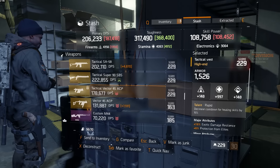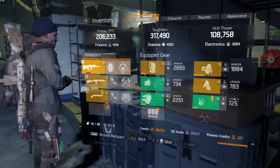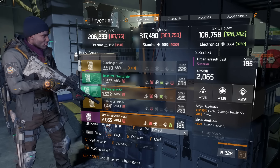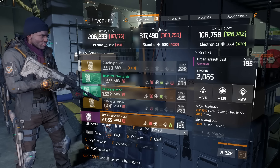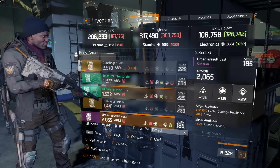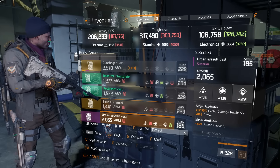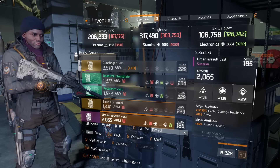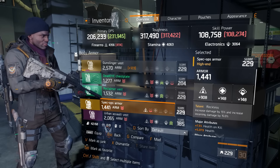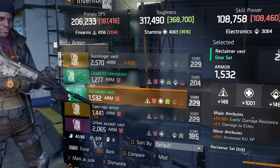Another thing they've done is buff the purple gear — purple gear score now goes as far as 185 from what I've seen. In several cases, some purples actually rank higher than lower-level green gear. Like 163 green gear would be crappier than 185 purple, which now creates a whole progression path where you'll end up picking up purple for quite some time, shifting out your gear until you get to that 229 mark, or at least 204 where it's already slightly better than purple — though sometimes even then the purple can still be quite amazing.